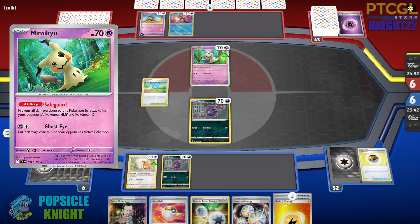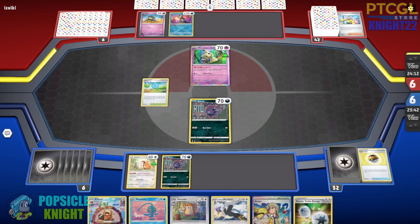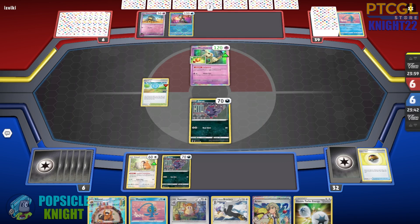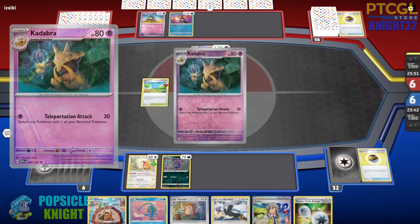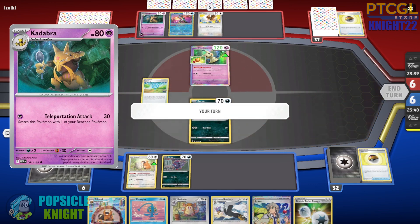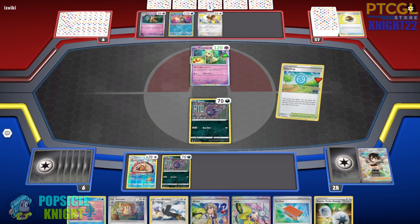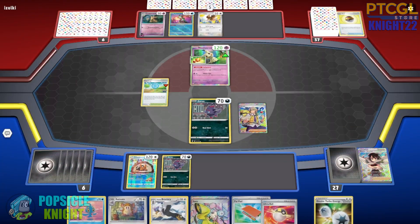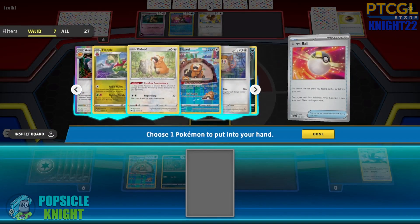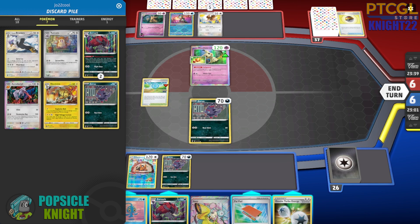Now we have Boss Orders, Aerodactyl in the discard pile, and Double Turbo Energy — so even if they evolve into Alakazam EX, we can knock it out. But they use Iono, reshuffling our hand and sending us back to square one. We did get a Bibarel though so we can draw extra cards. Maybe use Arven to get an Ultra Ball, discard Raticate and Hisuian Braviary, and set that up. They evolve into Kadabra, set up a Pidgey on their bench, and we got an Iono. We use Pokestop first — got a Paldea Fossil, discarded a Zinnia's Resolve and a Zoroark. Not great — so I'll use Arven, discard two with Ultra Ball, and grab a Zoroark.